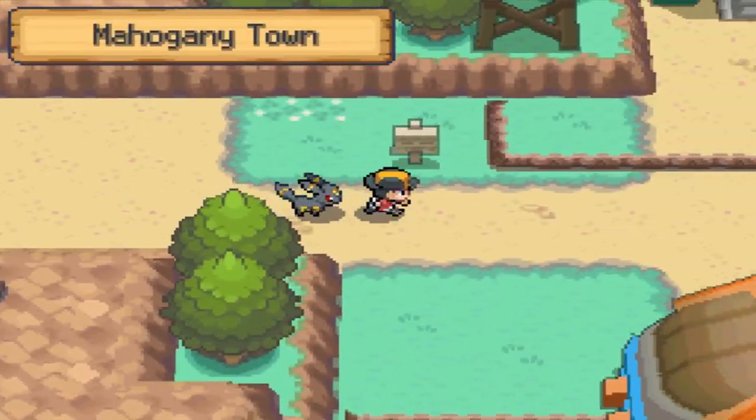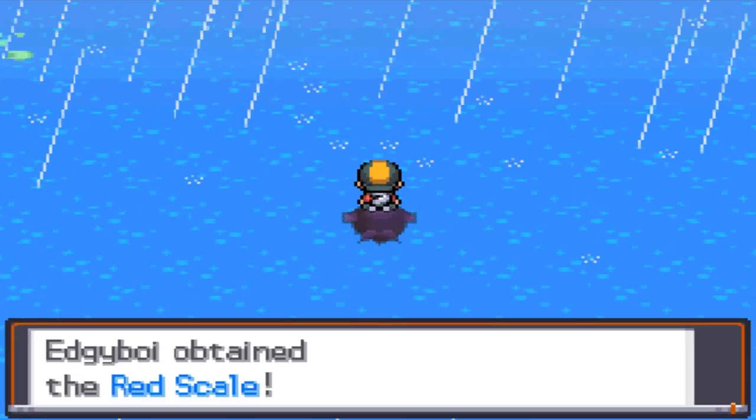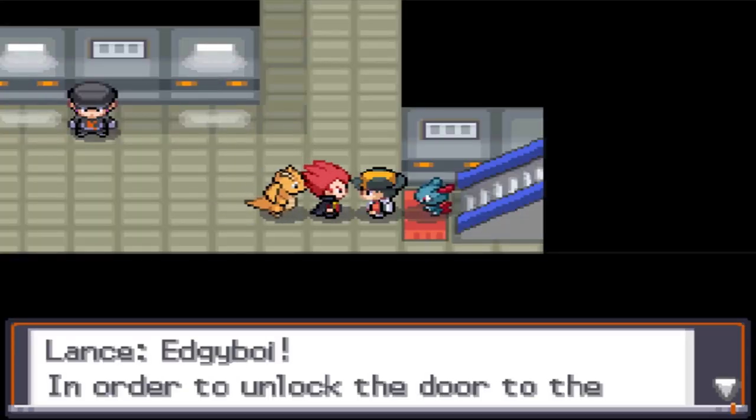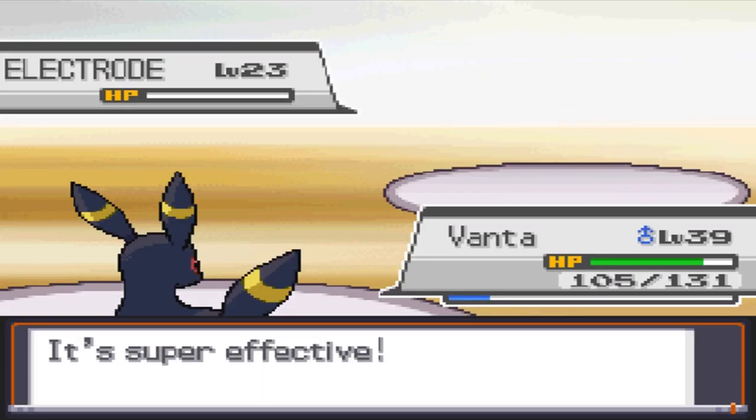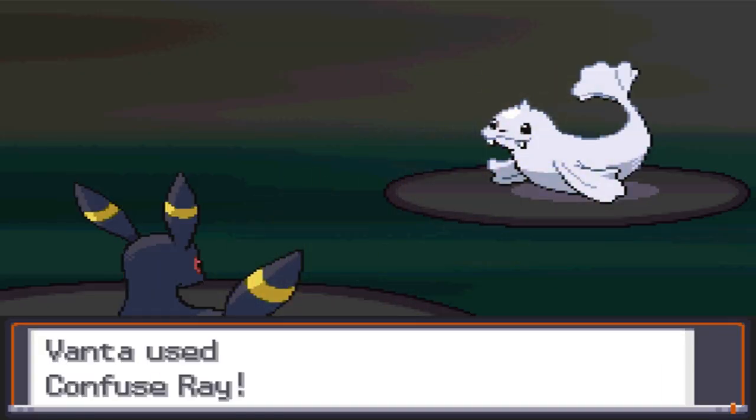Past Mount Mortar is Mahogany Town and a free Shiny Gyarados. I only care about the Red Scale, which will come in handy later. Next, we storm the Rocket Hideout with Lance and kill the innocent Electrode. It's time to battle Pryce, and with Screech and Confuse Ray, he wasn't too hard to take down.